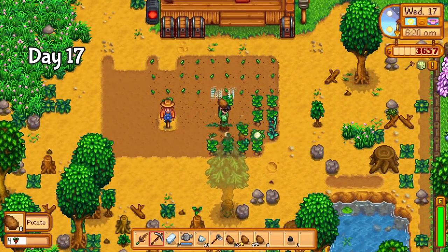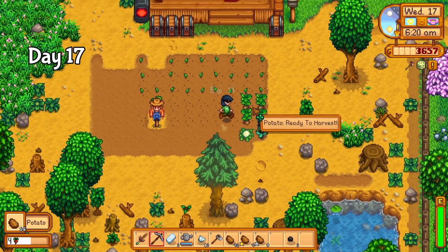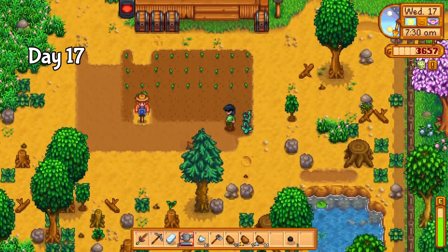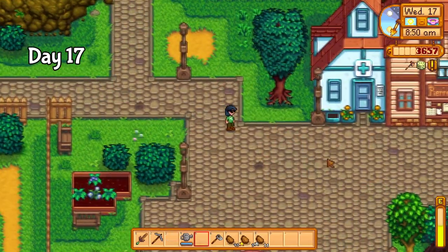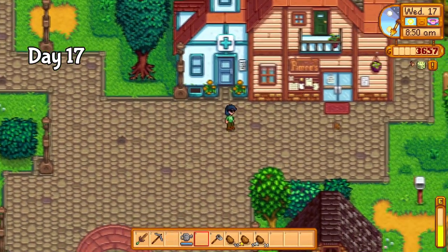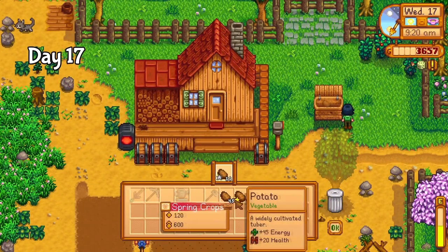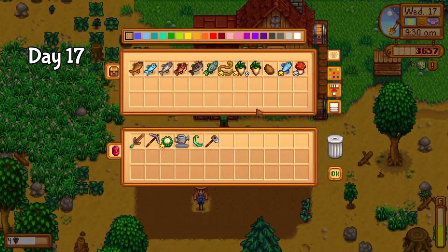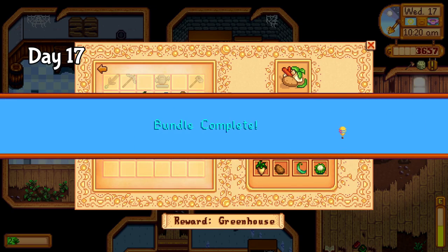On day 17, the vast majority of my potatoes were ready to harvest, as well as the cauliflower I needed for the spring crops bundle. I prepped the ground for all the new seeds I'd be coming home with, took my massive harvest over to Pierre ready to exchange for so many new seeds, and… I hate Wednesdays. After shipping the potatoes intended to sell direct to Pierre, I decided to drown my sadness in bundle items, taking a large load of items to the community center and completing the spring crops bundle.